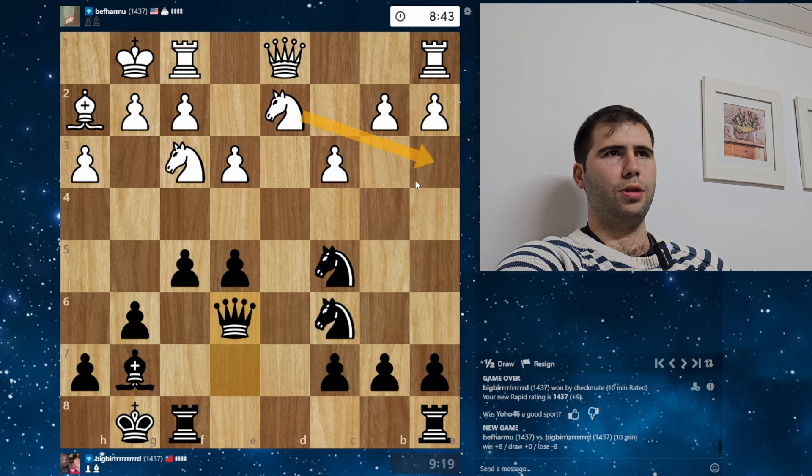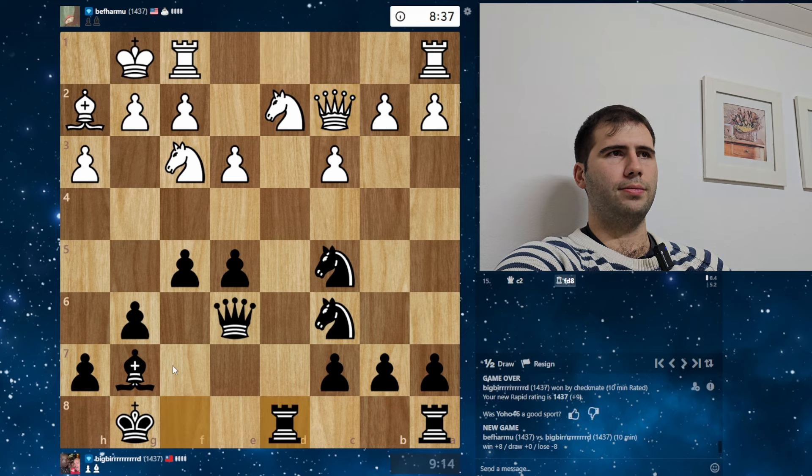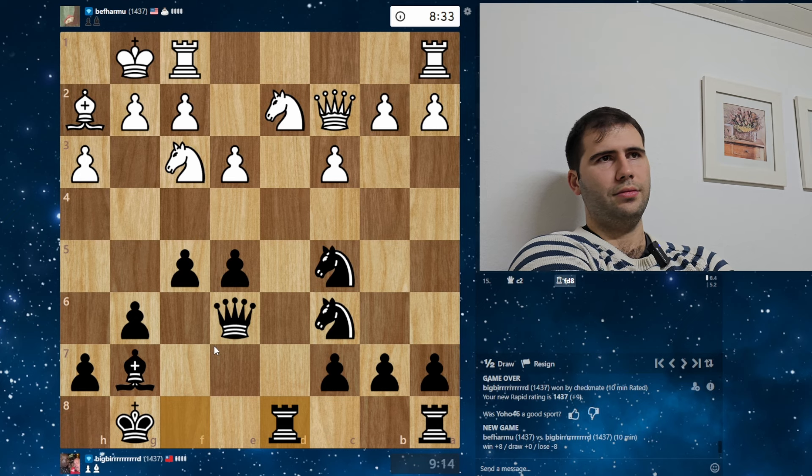Is he gonna play Knight B3? Knight B3 is an interesting idea. Knight B3, I can play Knight A4, target B2. Could also play Knight E4. Let me think — let's play Rook D8. This is a really tricky position. Black has to be slightly better here, but it's not that simple.